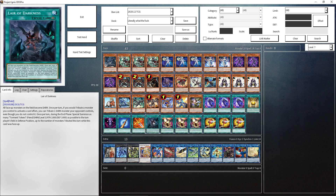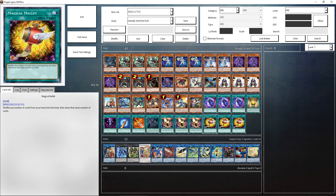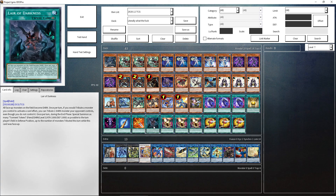We play Lair of Darkness, and then we play 3 Card Advance, which I've subbed in for Double Summon. The ability to stack your deck comes in handy when you have Magical Mallet, and we play 3 Magical Mallet, which we use to shovel Garnets back into our deck. I've cut the copy of Terraforming, since we can just use Alan Bershon to search Lair of Darkness directly.